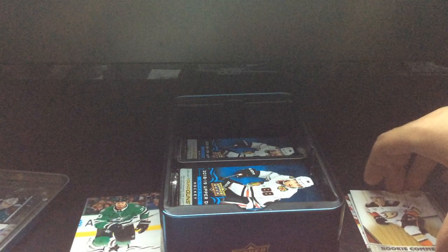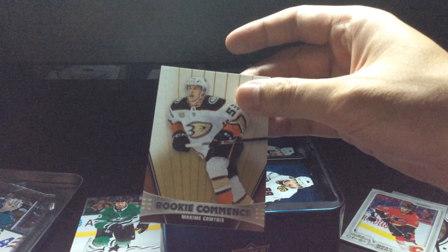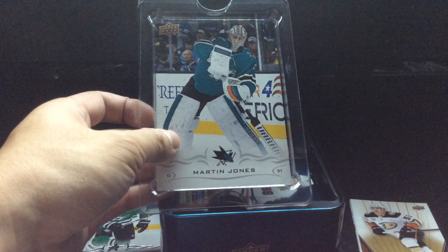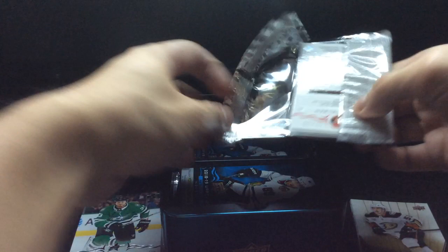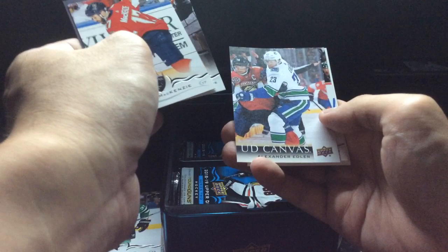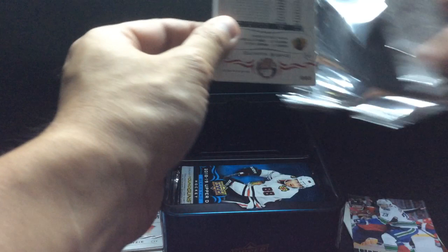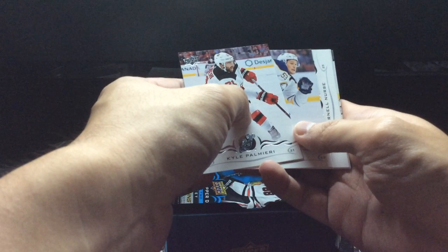The reason why I think these are the best tins is you get two inserts - two special tin exclusives: the jumbo and the rookie commence. The rookie commence is only six cards, so it's totally doable to finish it. The jumbo card set is probably about 14 cards. After this era, the tins kind of went downhill - year over year they started giving out fewer packs. Got an Alexander Edler canvas.